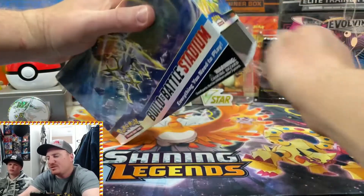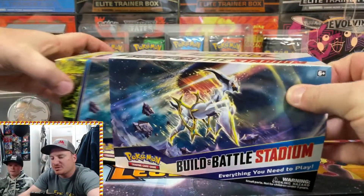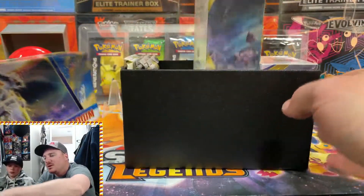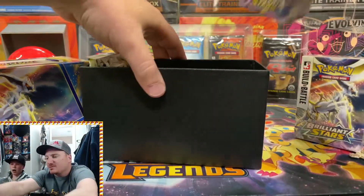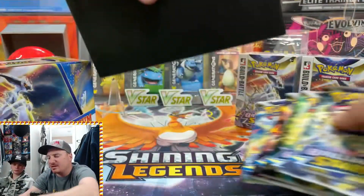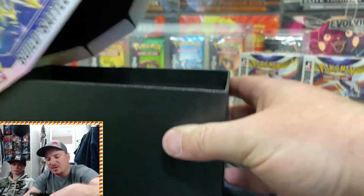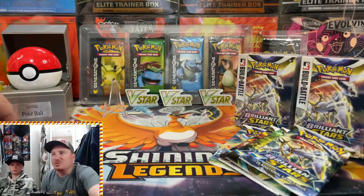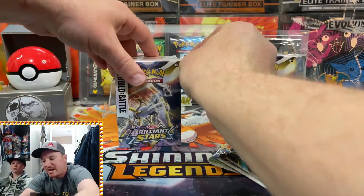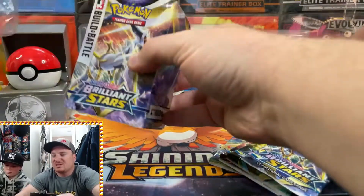This is a pretty cool box and MSRPs for $60 — it's pretty decent value, not as good as just buying straight-up booster boxes, however it is kind of cool because you do get two Build and Battle kits inside of it, so those are always fun to open up. You also get four additional boosters as well with a nice pack art assortment, and a deck if you want to make a playable deck. So 12 packs for the Battle Stadium at the MSRP of $60.